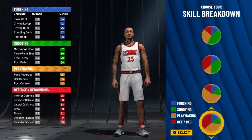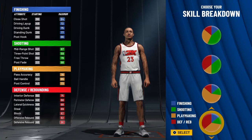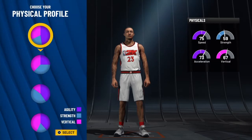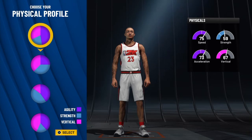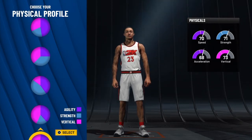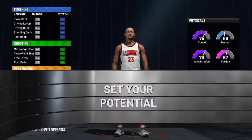Draymond is a playmaker and a defender, so we're using the defense and playmaking pie chart. He's not gonna be able to shoot a lick because Draymond can't really shoot, but he is a tremendous defender and playmaker. We're going with the half playmaking, half defending pie chart. For the physical profile, I'm going with the most speed and most acceleration — you could go bully in the paint, but this is going to be the best pie chart.